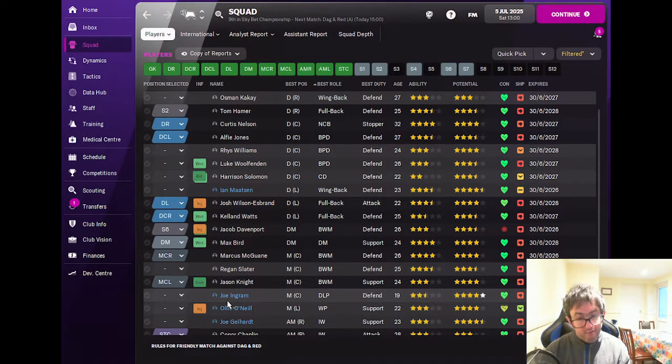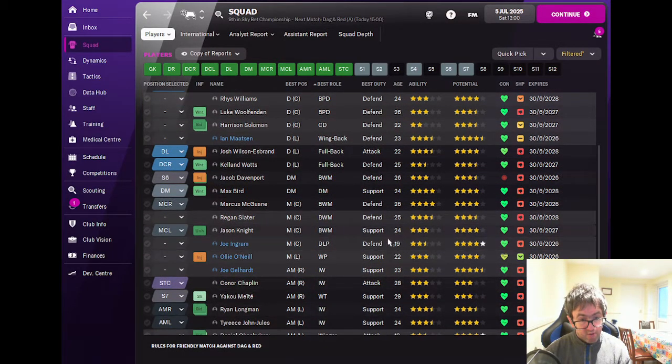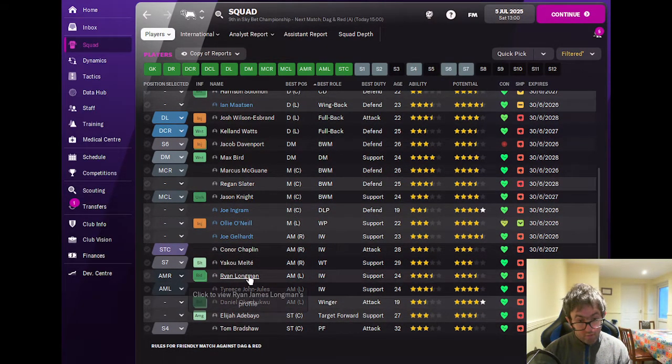Ollie O'Neill, although listed as a left midfielder, is actually another central midfielder — three star current ability, four star potential. Moving on to wingers: Joe Gellhart is listed as a right winger but is actually a striker, three star current ability, four and a half star potential. Connor Chaplin is three star current ability and potential, 28 years of age. Yaku Meite, 29 years of age, three star current ability and potential.